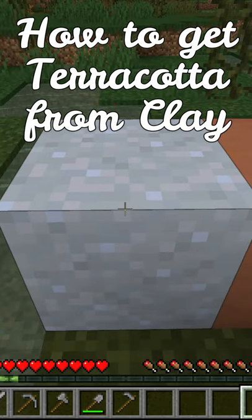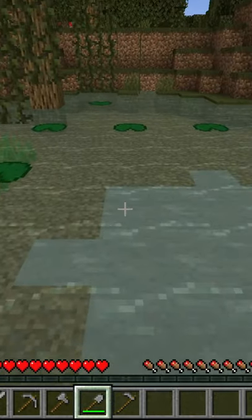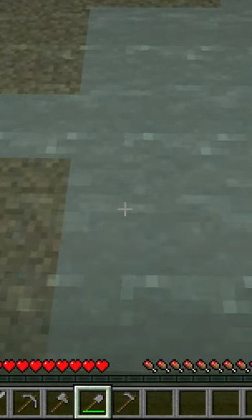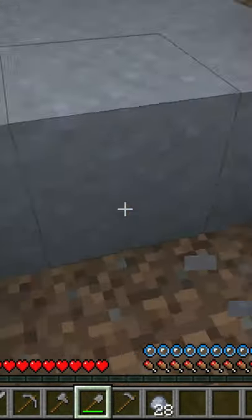Here's how to get terracotta from clay without ever having to go to the mesa biome. So you want some terracotta but there's not a mesa biome nearby — well, there's a simple solution. Simply break some clay in a river or in a swamp and collect those clay balls.